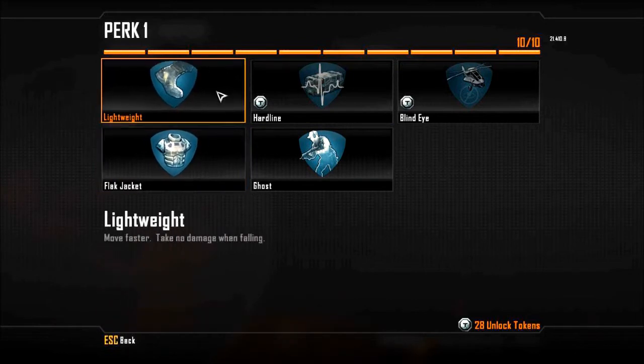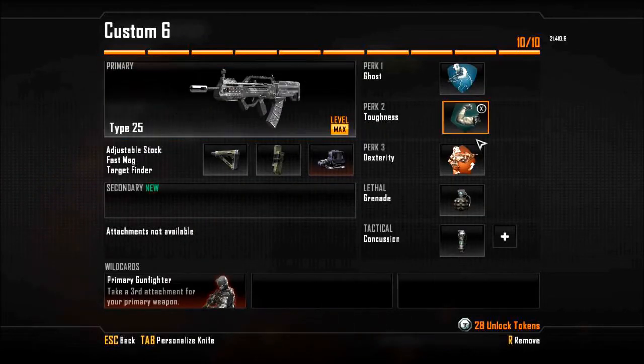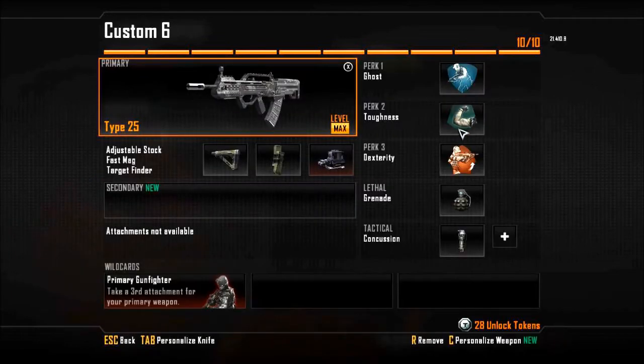Flag Jacket and Lightweight are the other two perks I could use, but this is an Assault Rifle class, so I didn't feel like those two were necessary. Most of the time I played Kill Confirmed with it anyway, so I didn't really feel those two perks to be outstandingly useful. Toughness is there because I found myself getting shot a lot whenever I'm using the Type 25. It helps me out a lot in that respect.